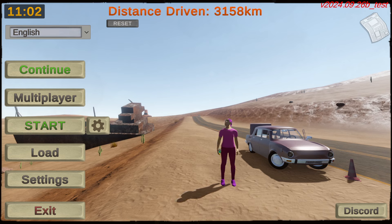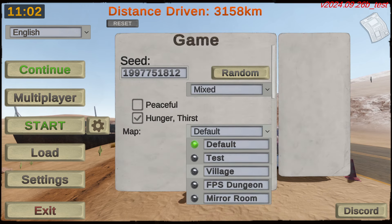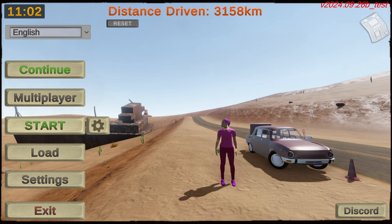Hello and welcome back to Long Drive. This time I am on the brand new beta version. I'm on the main menu to show you that we now have a multiplayer button, and the settings are here as some things. We're going to start off with the default one, because they have changed the terrain generation.